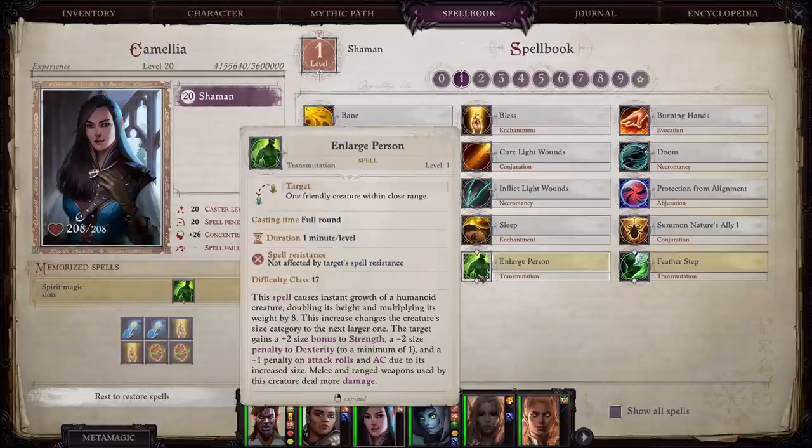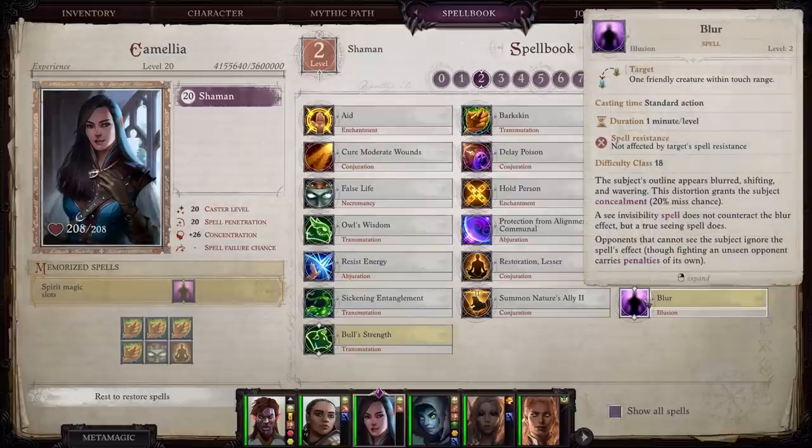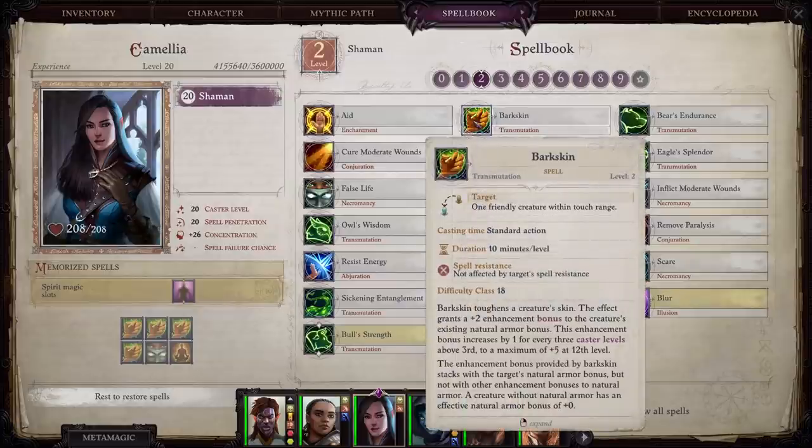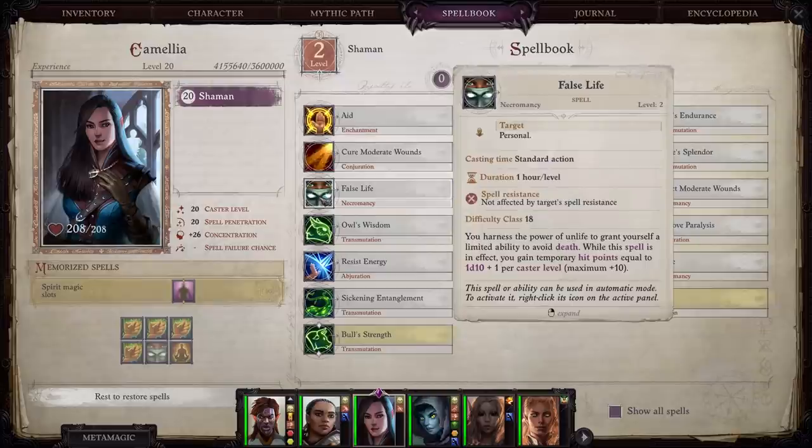For the spellbook, we definitely want enlarged person — it's not useful for Camellia herself but very useful, especially in act one, to help out Seelah or other physical characters who are tanking, or Lann for archery. Then of course remove fear, bless — basically fill her up with all the spells that don't require a high casting attribute. This frees up your clerics and other spell casters to devote all their slots to what you really want them to be doing. At level two she gets access to blur from the additional wind spirit, which is very nice to put on any tank. Barkskin is fantastic for tanks or archers up close, and false life gives her some additional hit points while she's up front.